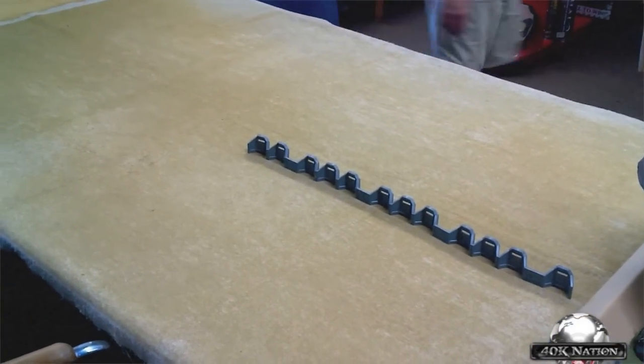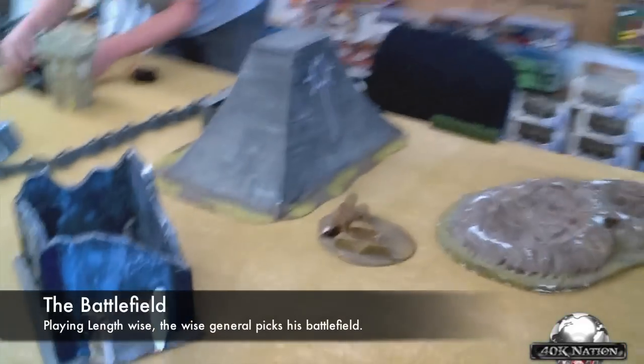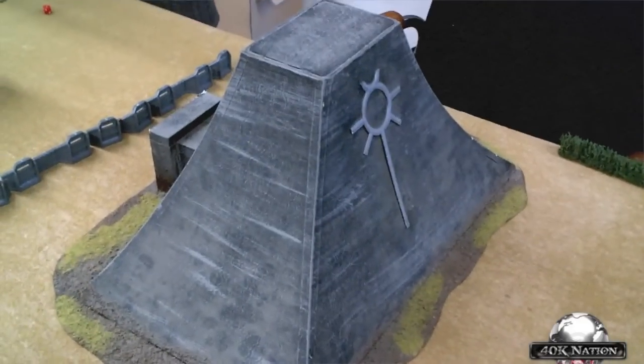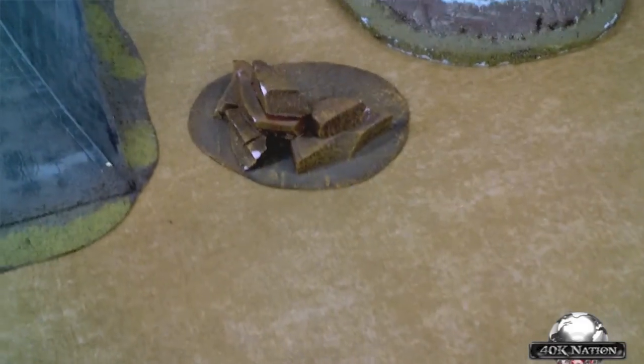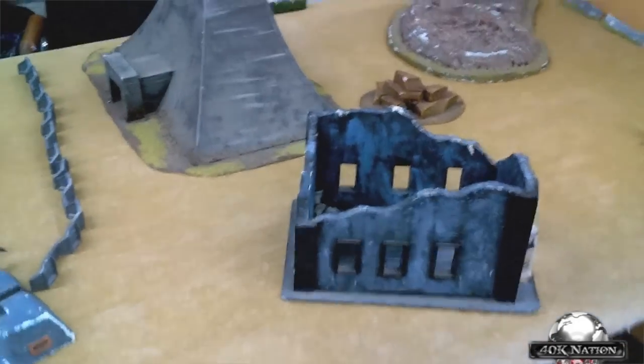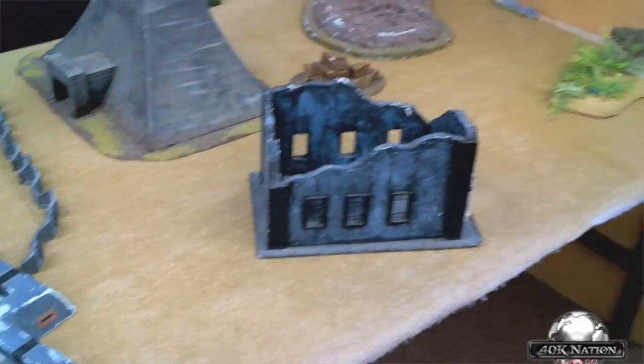He's also got an Aegis Defense Line. For terrain, we rolled and deployed: I put a piece of area terrain in my deployment zone, he put a hedge and a forest, and I added another forest to make a bigger area terrain piece. I put a big line-of-sight blocking terrain piece in front of his Aegis Defense Line since I'm fighting mechanized guard. He added a building and trench system, and I put another building and area terrain. For warlord traits, his warlord lets all units within 12 inches use his leadership. My warlord and his unit gained Outflank. He's deploying first and going first, with no Night Fight on turn 1.